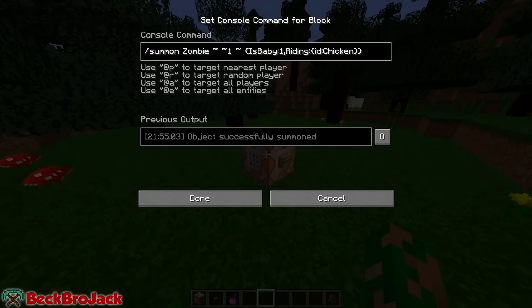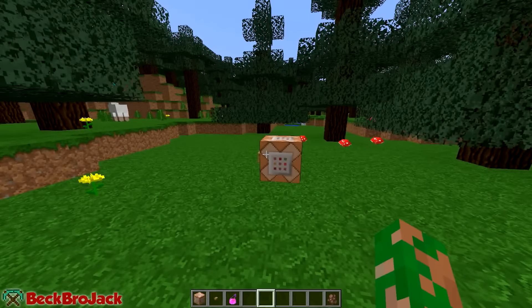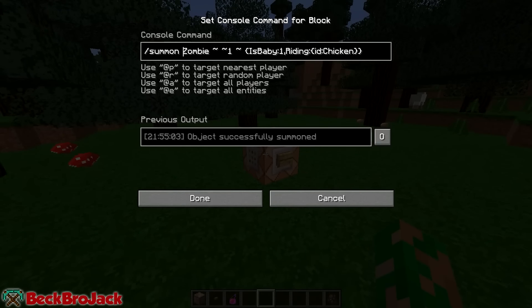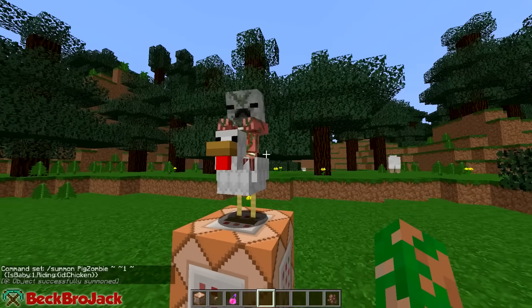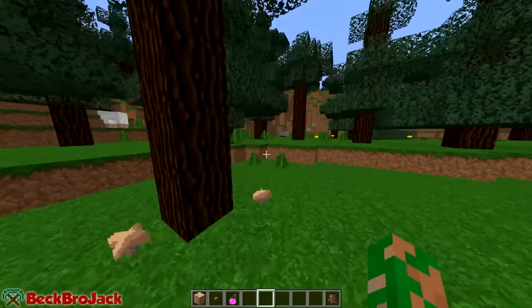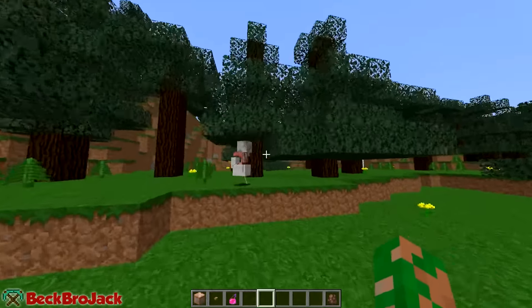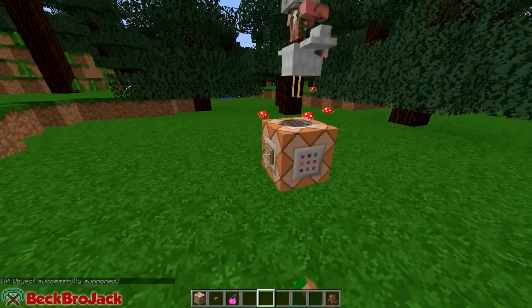I also want to show you guys how to do this with a pig zombie, because it actually has a chance of spawning in regular Minecraft as well. The chance of this spawning in vanilla Minecraft is so low — it might be like 0.5% — so it's just super rare to see, which is why it's really cool you can do it in creative mode with a command block. To do a pig zombie, all you have to do is put pig in front of zombie. When these spawn naturally they'll have their golden sword with them, and that's the only difference I don't really know how to replicate. But yeah, this is a simple tutorial on how to summon the zombie pig man and the regular zombie on a chicken.